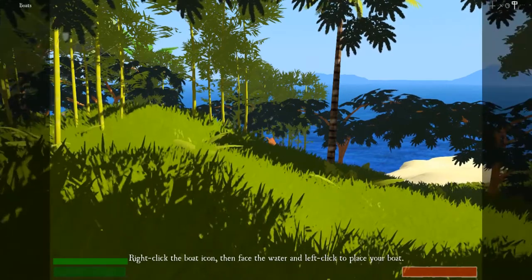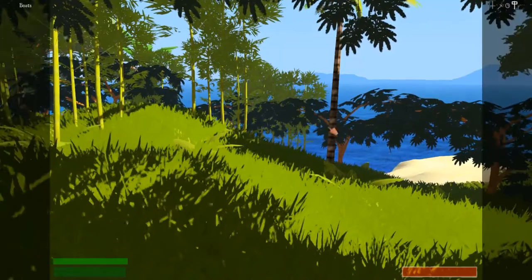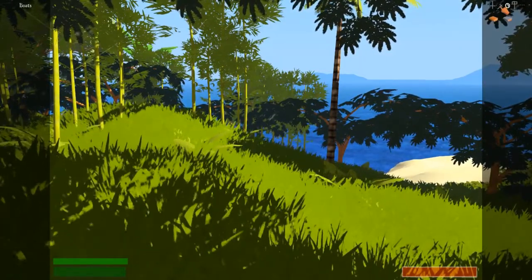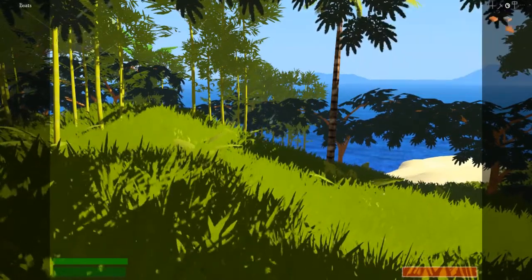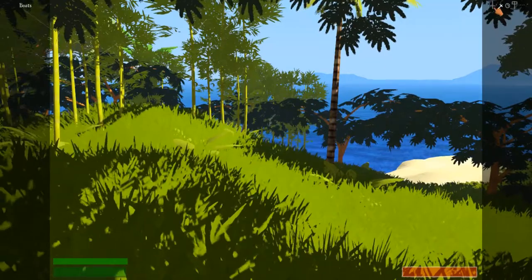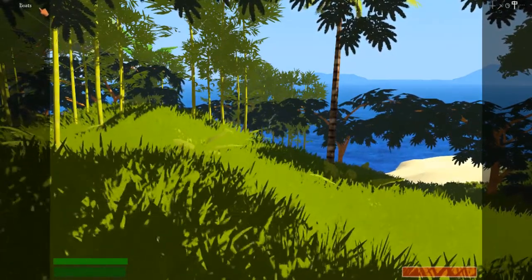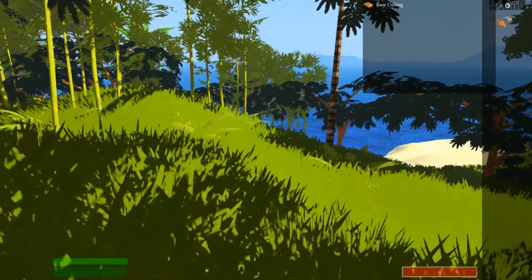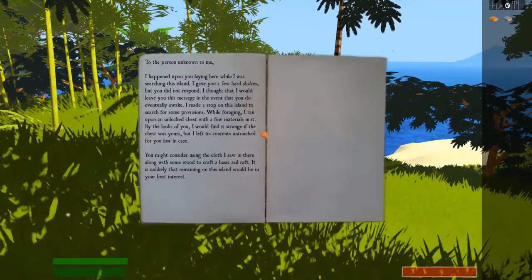Right-click the boat icon. Face the water. I don't have a boat. Okay, I built a boat workshop. Strange journal, basic... What's strange journal? I don't know. Utility tab — I found some plot!